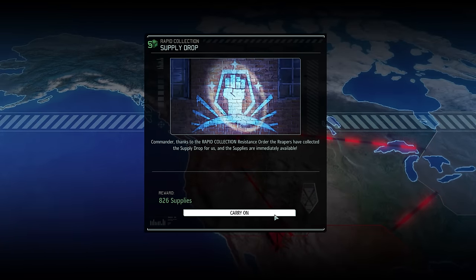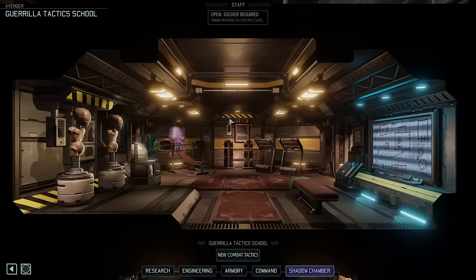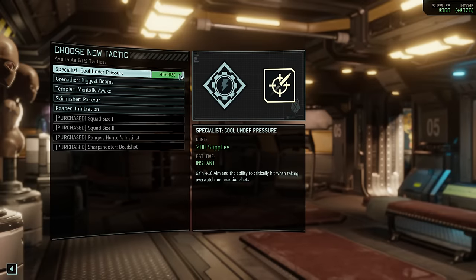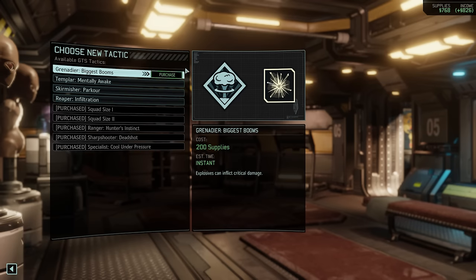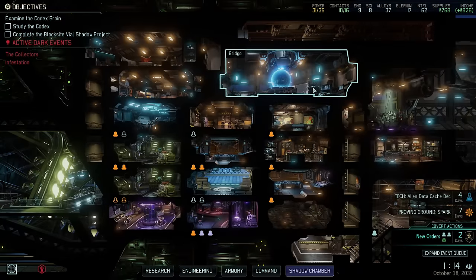We can now instantly collect our monthly supply drop, and we are going to spend some of that money in the Guerrilla Tactics School where we will purchase Cool Under Pressure for our specialists. This gives all of our specialists a 10% aim bonus and the ability to critical hit — albeit both only on overwatch shots — but this can be very useful especially in combination with an ability like Guardian, which technically allows our specialists to take multiple reaction shots in a row.